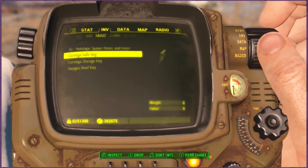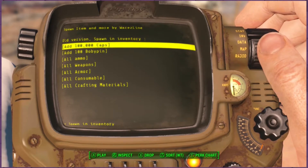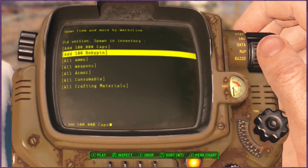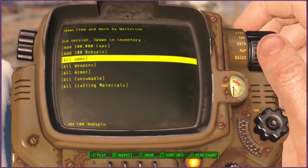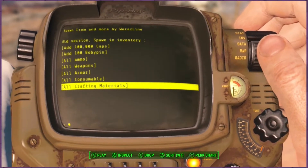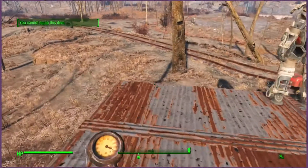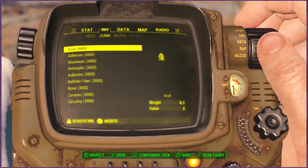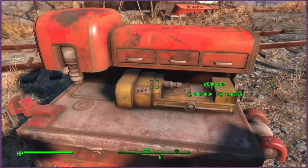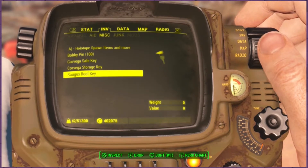Next up is spawning inventory. You can do the same thing with containers, but this just makes it a little easier. You can give yourself a hundred thousand caps, a hundred bobby pins. All ammo gives you a thousand of every ammo type. All weapons gives you all weapons, all armors, all consumables. All crafting materials is amazing — you can spam this a couple of times, and I think each time it gives you a thousand. So I have a thousand of every crafting material, and you can drop that off in whatever workshop you're working in. It's kind of like creative mode in Minecraft.